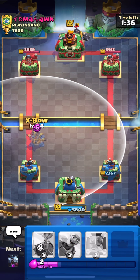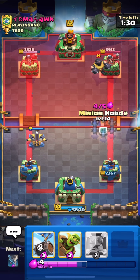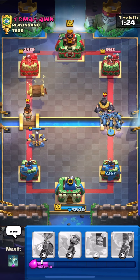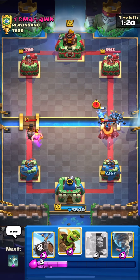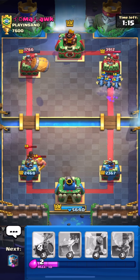He went with the mega knight, so I'm pressuring with the expo. I can't even mirror the expo, but I'm not going to do that — it's a bad play. We made him spend five elixir, and now he's at zero. Right now I'm going to pressure instead, I think that's the best option.